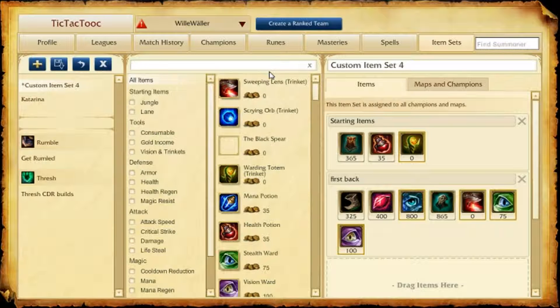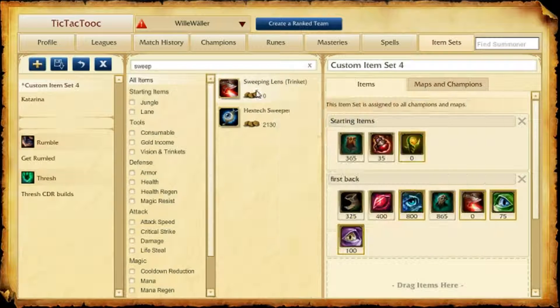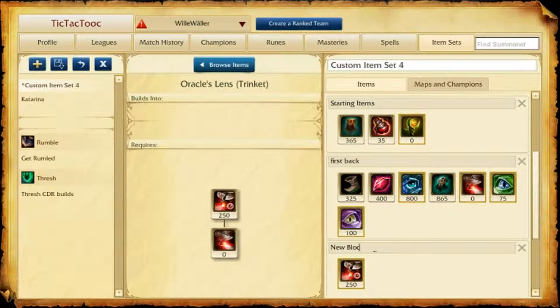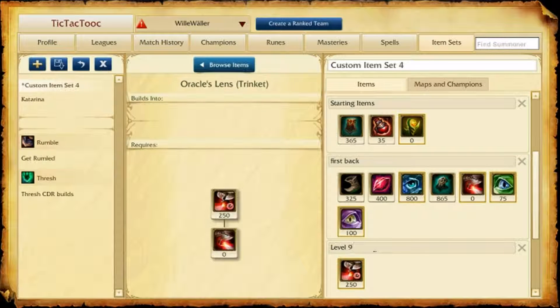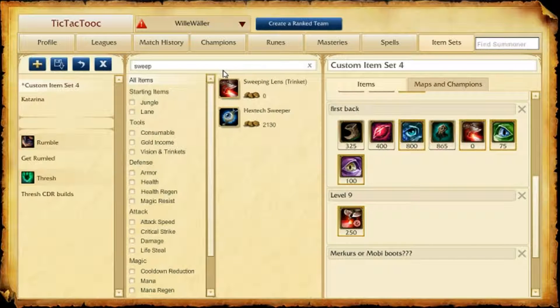When you reach level 9 you need to get your trinket upgrade on the next back. It will give you a lot of objective control if you use it right. If you go with your team to destroy the wards around Drake, you will be able to check at least 2 bushes and the dragon pit itself. If the jungler also got his sweeper upgrade you can clear the whole dragon area without even a single pink ward. Nevertheless you should buy vision wards for important vision spots.